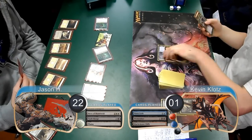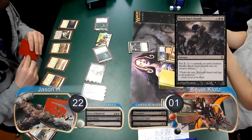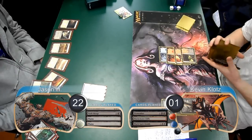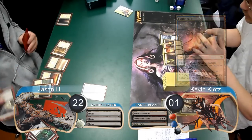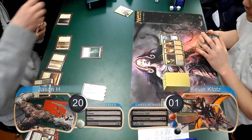I untapped and was finally able to cast the Black Sun's Zenith in my hand, which I used for 2 in order to wipe Jason's board. After the devastating blow, Jason simply played land go for his next turn. I then drew a Sulfur Falls, which I put into play and passed it back. Jason then sacrificed his Buried Ruin to get a Vault Scourge back, paid 2 life going down to 20, in order to put it into play.